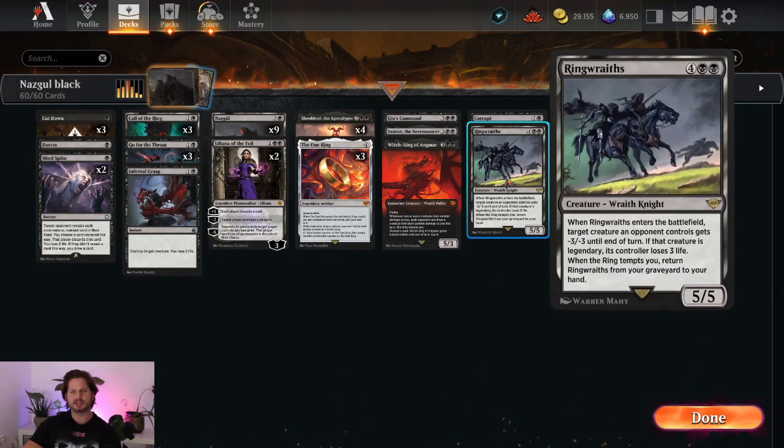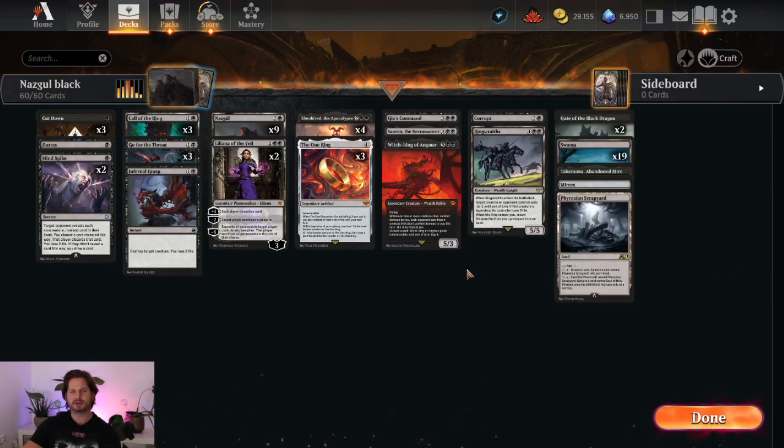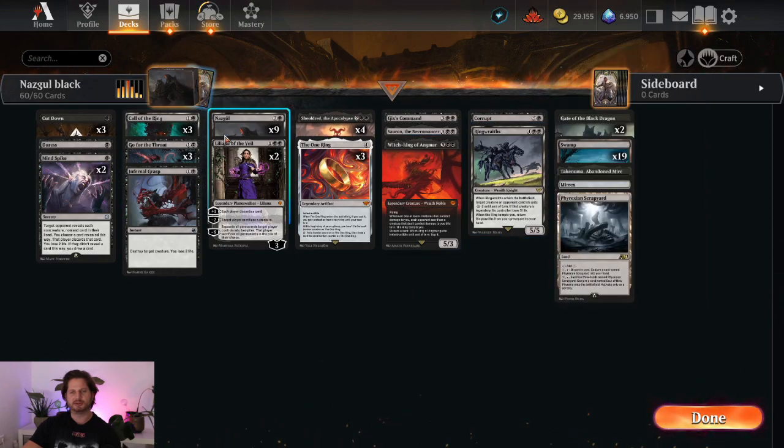The Ringwraith is not the best creature, but I really like his ability to get him back from the graveyard when the ring triggers. Because of all the ring trigger stuff, I guess it is the second ability where we draw and discard, so we can always discard the Ringwraith and then bring it back with one of the ring triggers. We get a little sweet value out of the Ringwraith, and that's why I've included him.